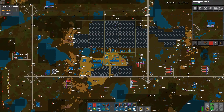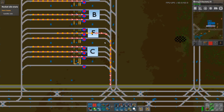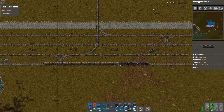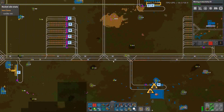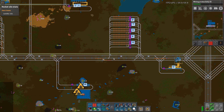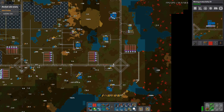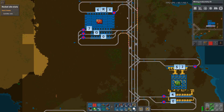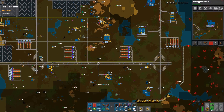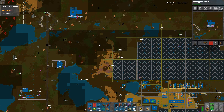Let's see if anything is starting. There's something starting up here — that's the train. Plastic to science, so that's the plastic going down there. And here we have red circuits. So things are generally getting there. Let's see when things start to come nearby — it is like the far corner of the base, so it might take a bit of time.